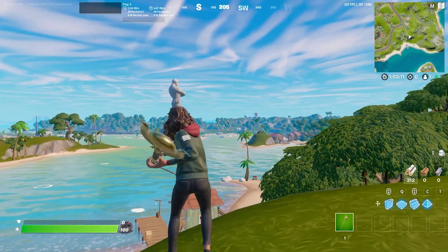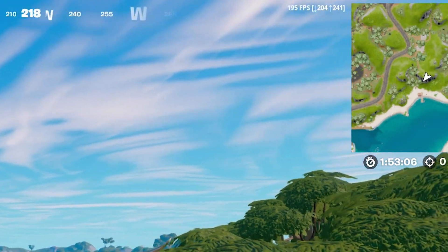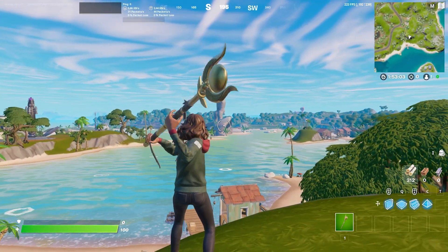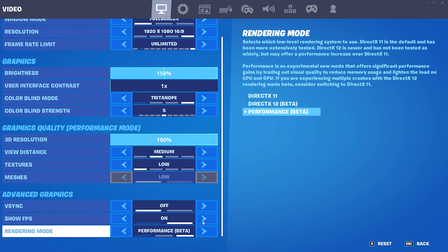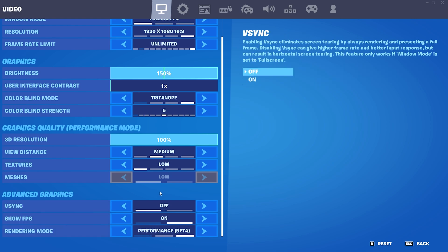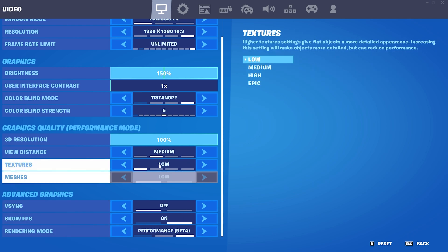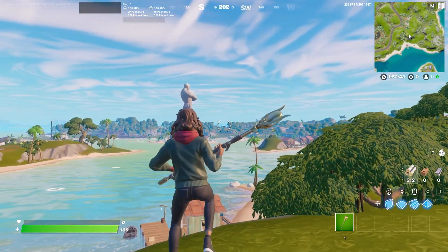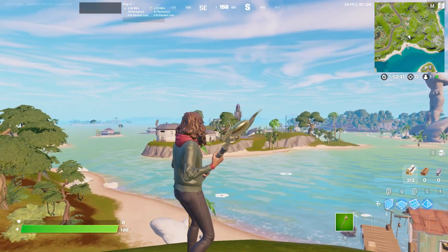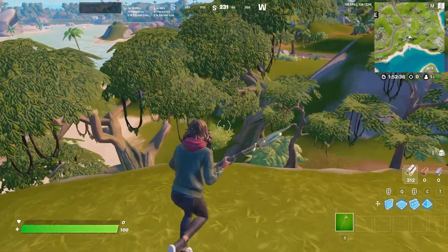If we take a look at our FPS in Fortnite, we can see that we have around 190 to 248 FPS right now. As you can see from my settings, those are literally the most optimized settings possible. We've got performance mode, no DirectX 12 — which theoretically gives you more FPS — but for this benchmark I'll showcase the difference. We're utilizing textures on low, viewing distance medium for the competitive advantage, seeing FPS between about 200 and 246.